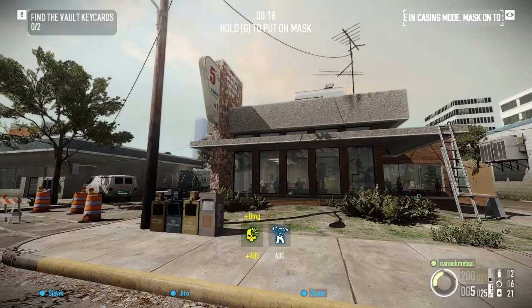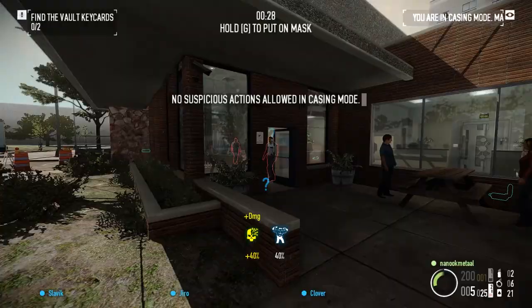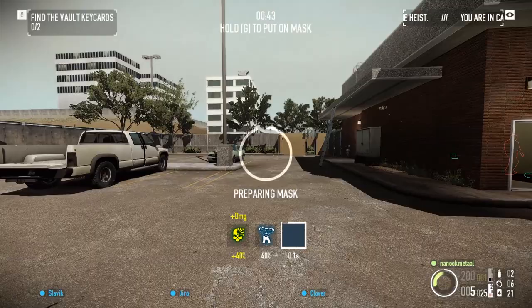Most likely you started this heist before, walked into the map and thought it doesn't look too difficult — there's some guards, some cameras, a couple of civilians, about 10 or so. Get the guards down, get the cameras down, get the civilians down, open the vault. Just like the other bank heists, nothing too difficult. Well, I have to warn you that the GoBank heist is one of the nastiest heists in the game if you don't know how to do it.